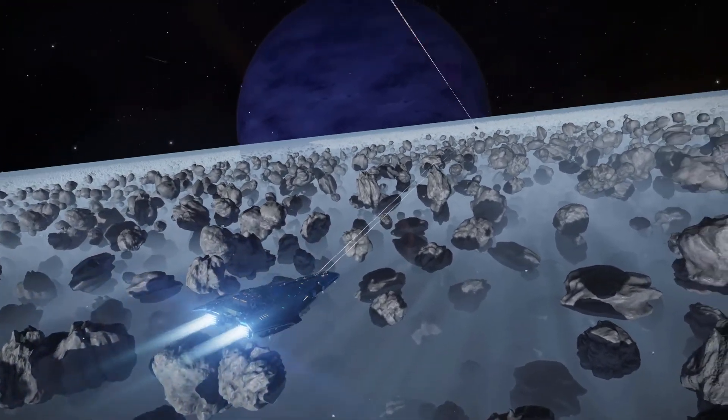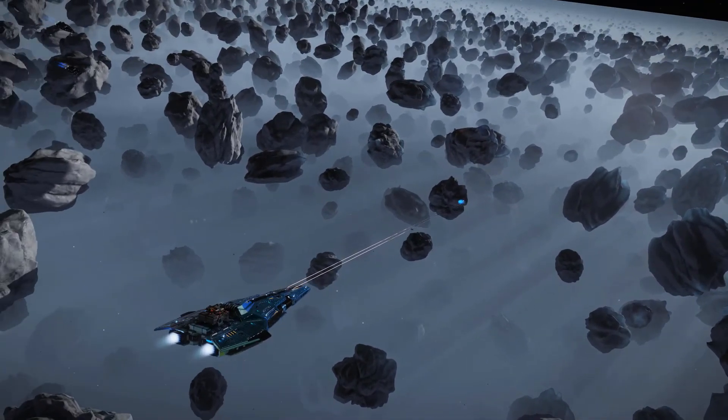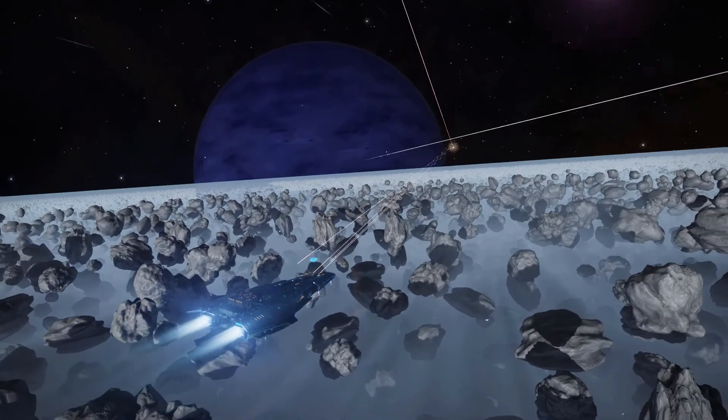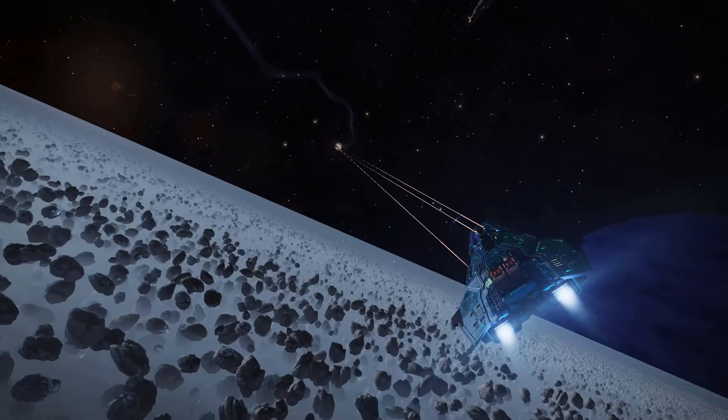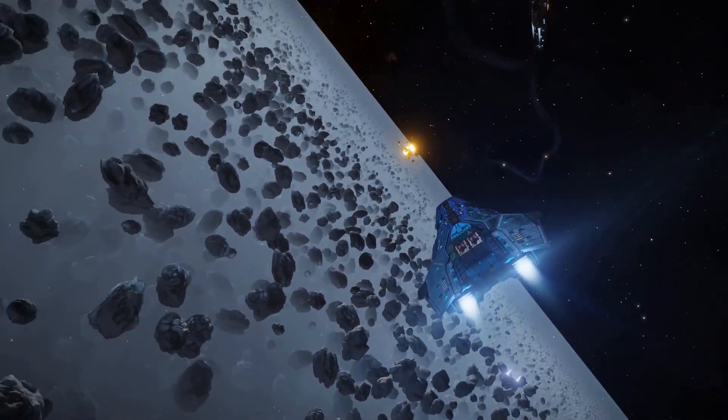Velasquez isn't particularly well equipped, so if you find your hard points in need of a tweak, hop over to Wolf 562, a high-tech system only one jump next door, even in that short-legged tank of a Corvette you fly.